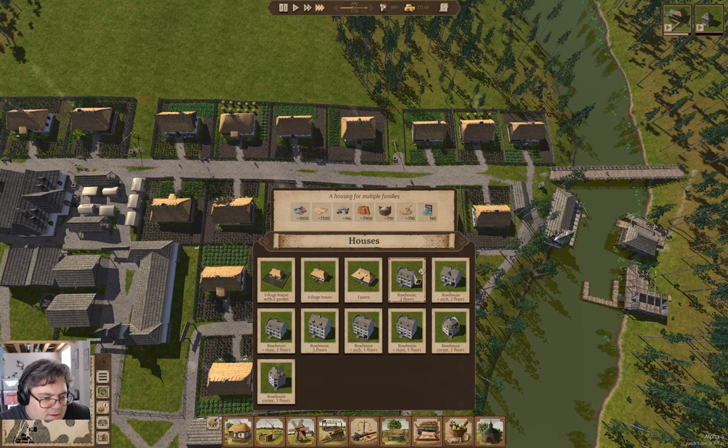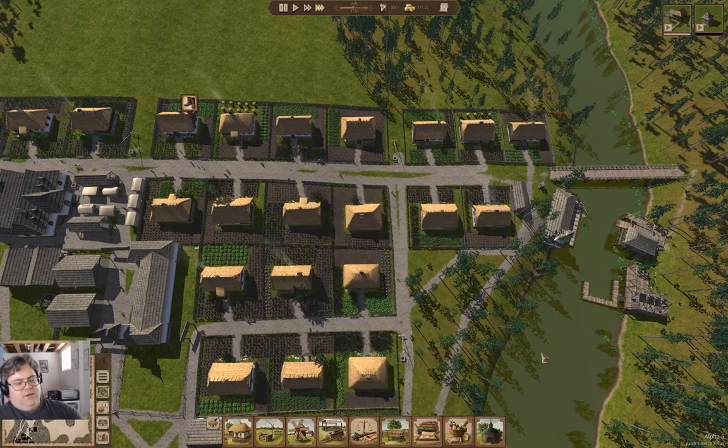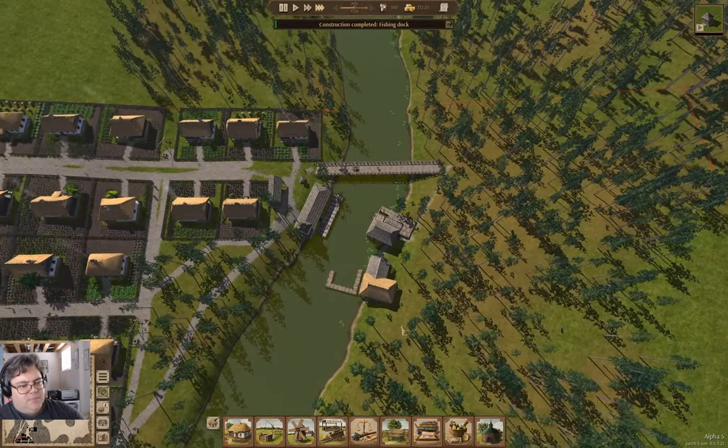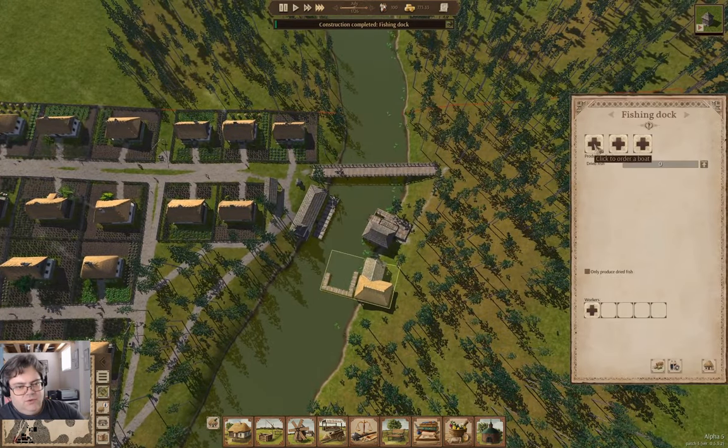A row house needs about a thousand stone and needs bricks. And is that lime? Sand. I need a bricks industry. Fishing dock. We'll order some boats.